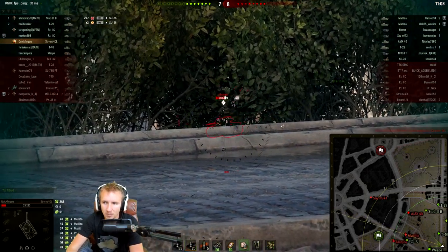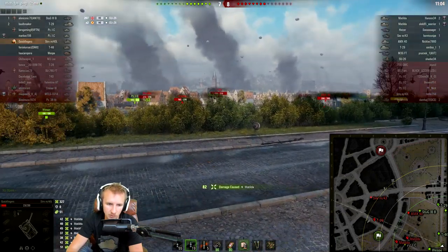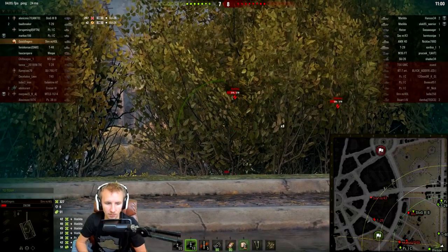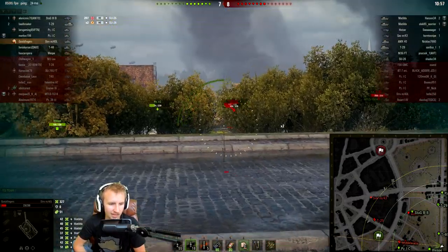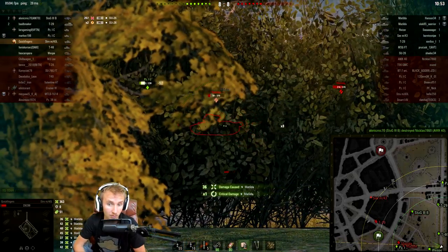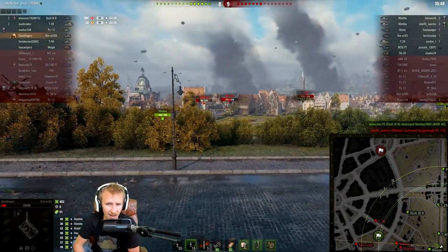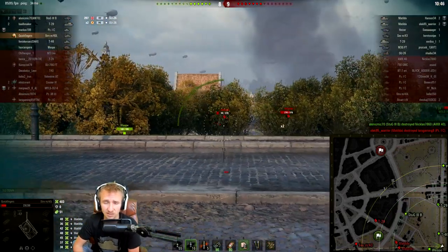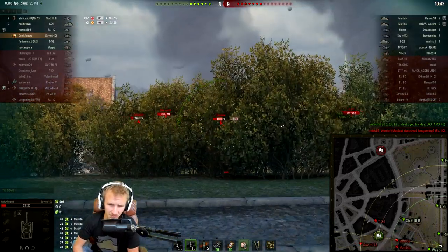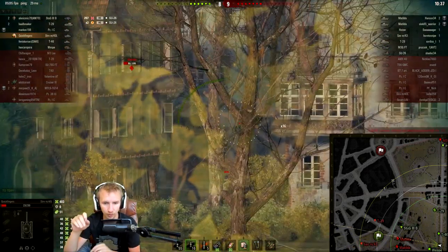Two Matildas on the enemy team are waltzing through our team — they've picked up three kills between them. Hardly anything can penetrate them unless they give up the complete flat side of their tank. Really it's only me who's been doing damage to the Matilda here, and I'm loading gold. I have to admit at low tiers you sometimes need to balance it out. I'm a tier 3 tank taking out one of the best vehicles tier-for-tier in the game — the Matilda is an absolute incredible seal clubber.